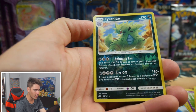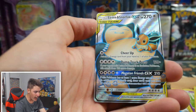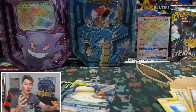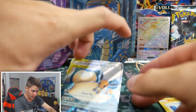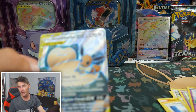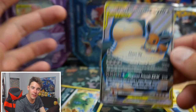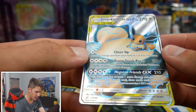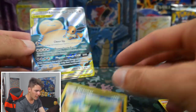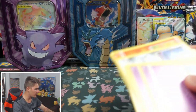We have a Tyranitar, Typhlosion Reverse Holo Rare, and an Eevee and Snorlax GX Full Art! I don't have this card, and I did not see it coming. That is an Eevee and Snorlax Tag Team card. That is awesome — and a Rare Reverse Holo too. That is a great pack right there, and we still have one more to go.